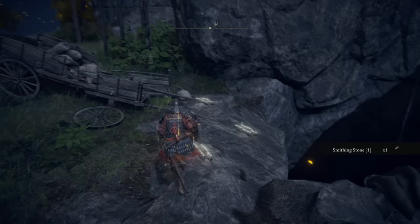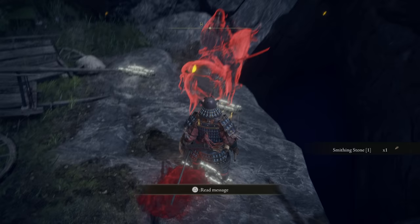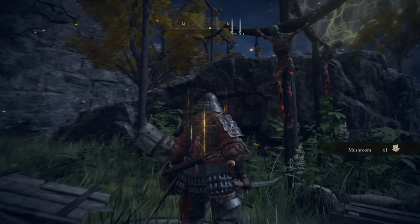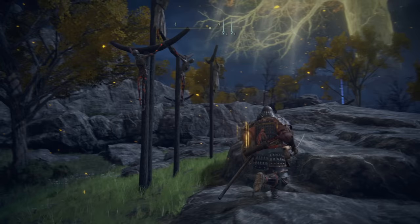A smithing stone. Watch — this guy is definitely going to read a message. He's going to be like, 'oh, I should go down there,' and he's dead. Jump attack — I don't think so. It must be these things making the noise, right?